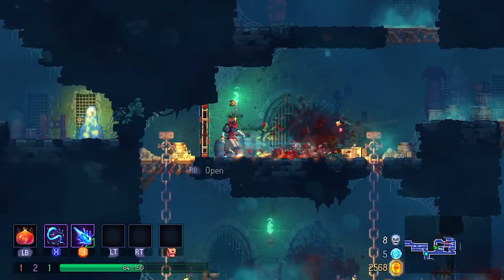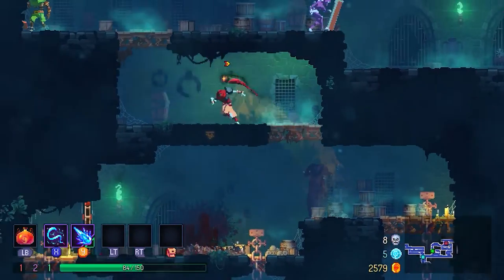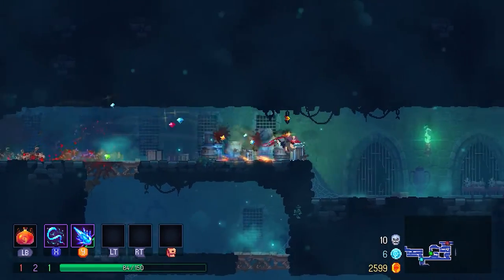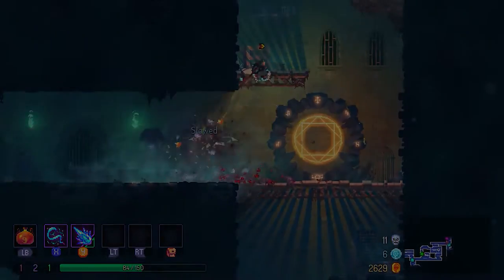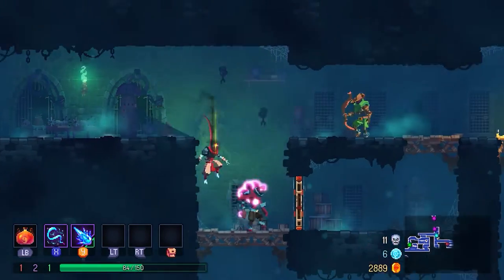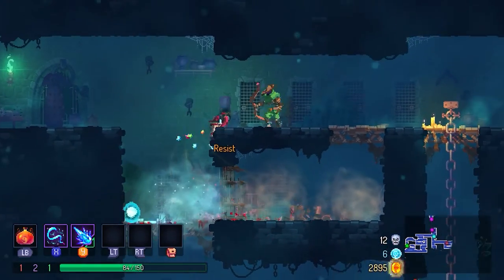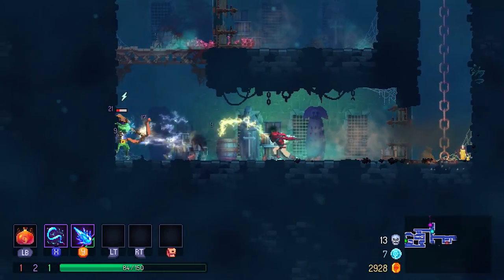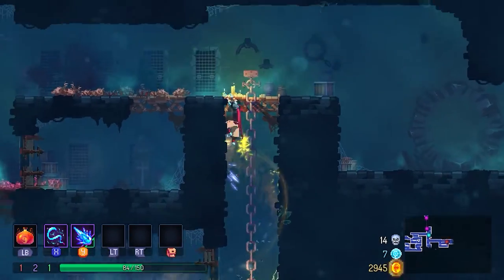Before I go into each change, I'd like to briefly explain why we're doing this update. Dead Cells is intended to be tough but fair. You die a lot, but you grow your skill with each run, gaining new weapons and powers until you can beat the final boss. Then you add a boss cell to up the difficulty, die straight away to the weakest enemy in the game, but you keep on improving and moving forward.